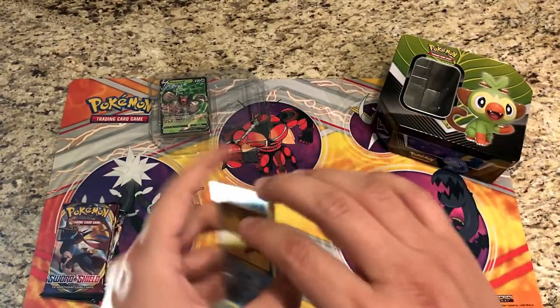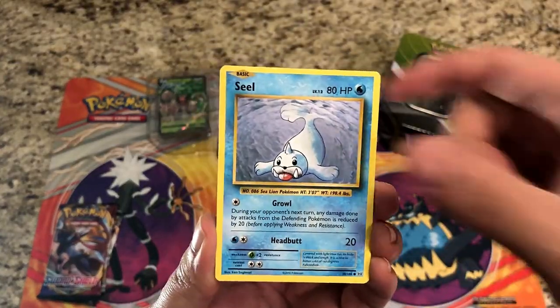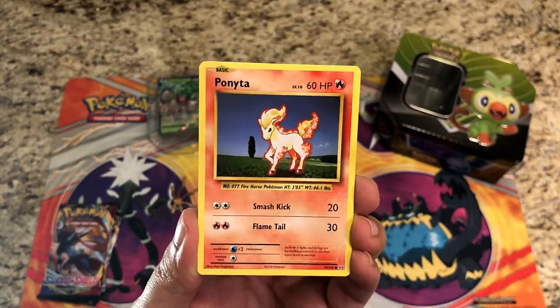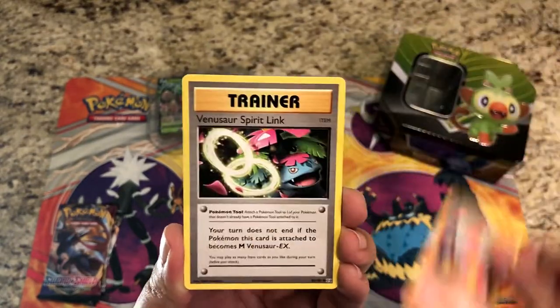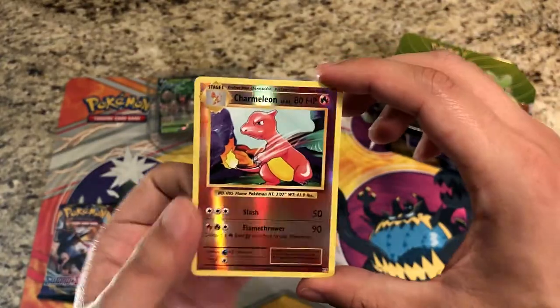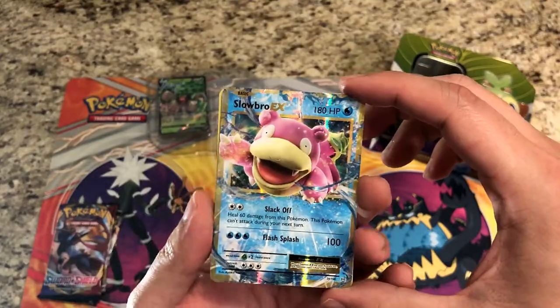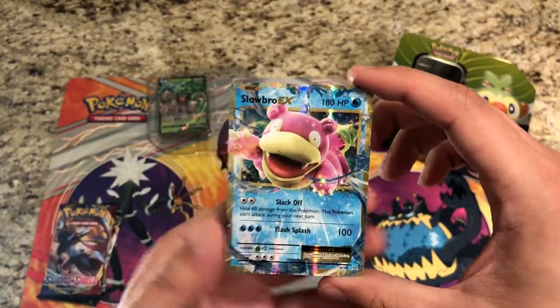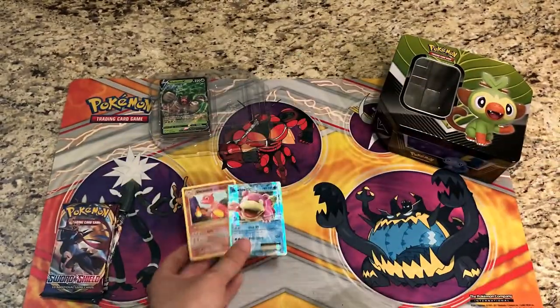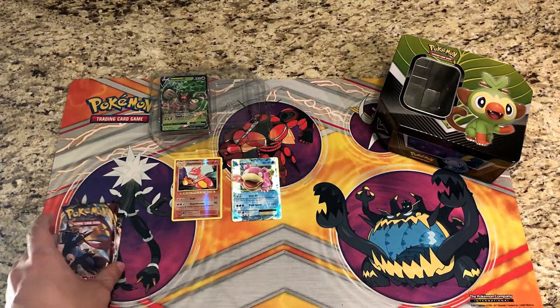Starting with the XY pack — we've got Onix, Seal, Nidoran, Ponyta, Charmeleon, Venusaur Spirit Link, Energy Retrieval, and a reverse Charmeleon. The rare is a Slowbro EX — very very nice! If they continue to put EXes in my tin with the evolutions pack, I will take it.